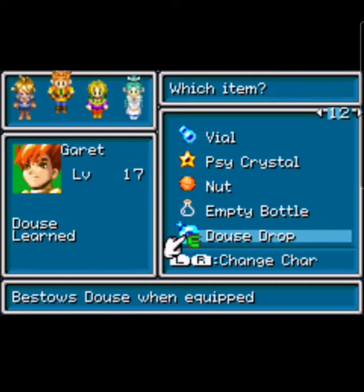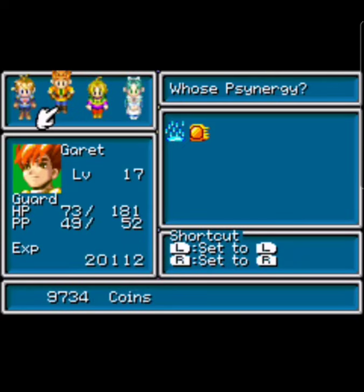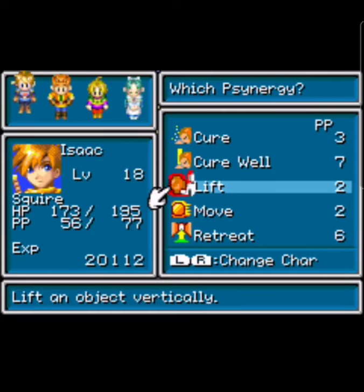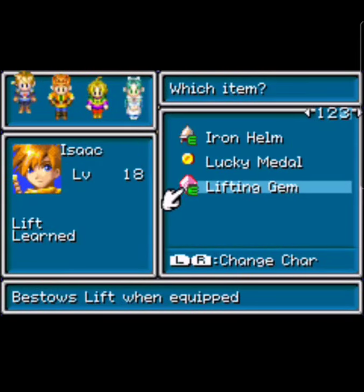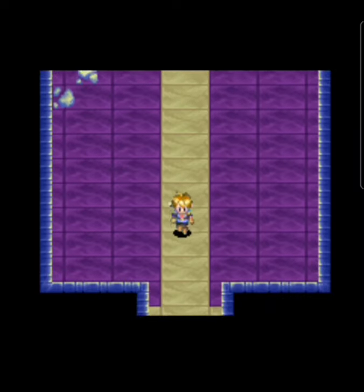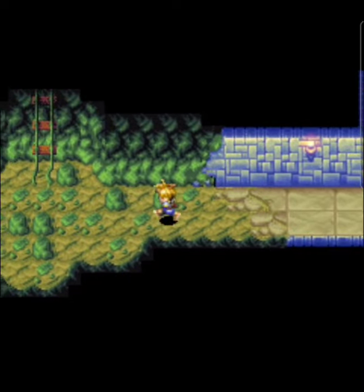I equipped the Douse Drop on Garrett. So if I go to his Synergy, booyah — he's got Douse! And he also got Lift — that was from the Lifting Gem. That's how I figured out what it was, because I had the Douse one and the Frost one. All of a sudden I was like, wait, I have a couple of those.